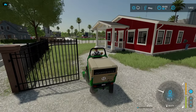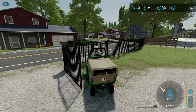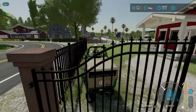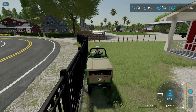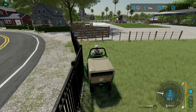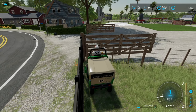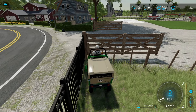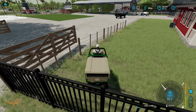Let's start mowing. Oh look at that - it picks it right up. I can get right up against the fence so we can get way more. Running over the gate - get off the gate. We can get real close to the fence here, which is great. That means we can get way more grass than we did before. We can get right up against it, all the way around.